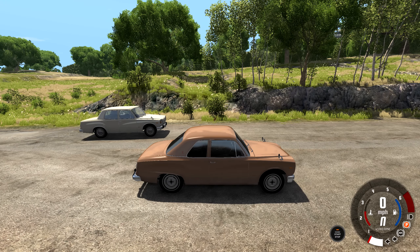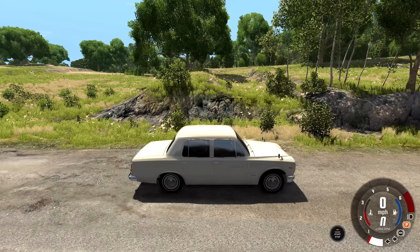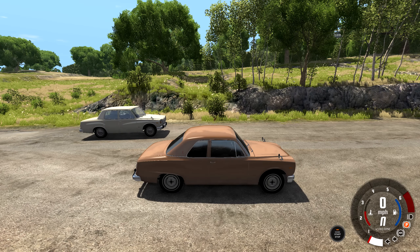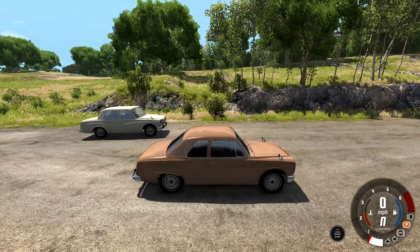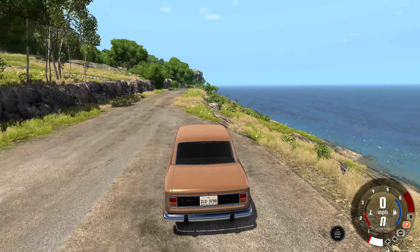The coupe version has a much more sloped C-pillar — that's this pillar right here. On the regular Miramar it's pretty straight down, but on the coupe version it's way sloped and much sportier looking. The trunk is also a little bit more sloped to blend that in, and then there's a small difference on that rear fender where it has a sporty angle. It's not really a fender but it gives it a little bit more of a sport look.